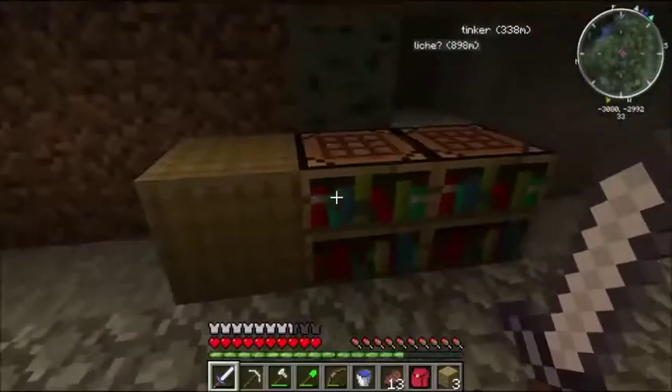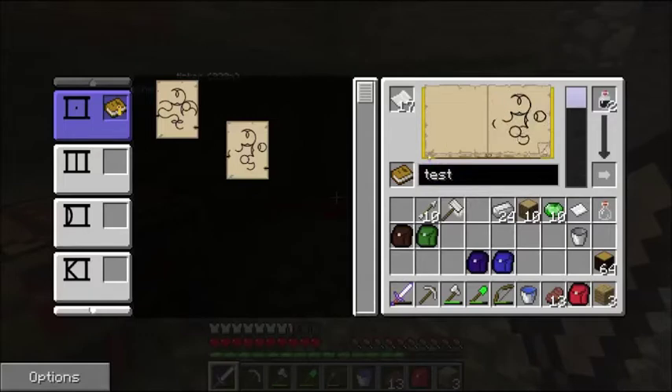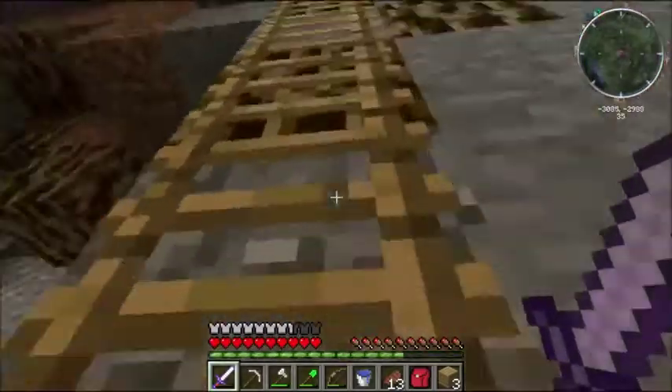Of course you can name it up there. You can also put it in here and see the symbols that are associated with it, and you can also rename it in here as well. So that's basically how the introductory Mistcraft stuff works.